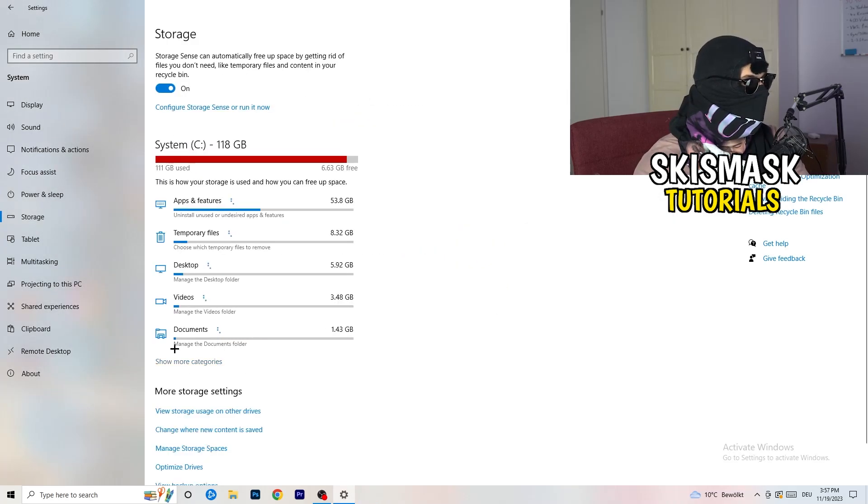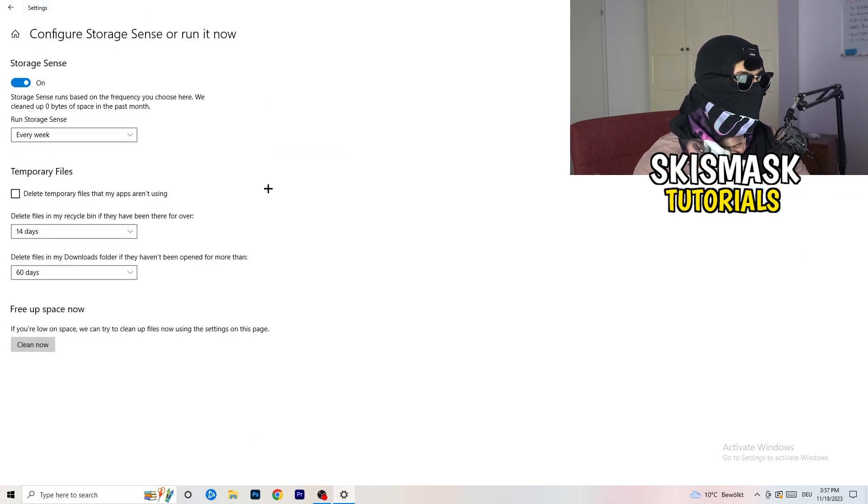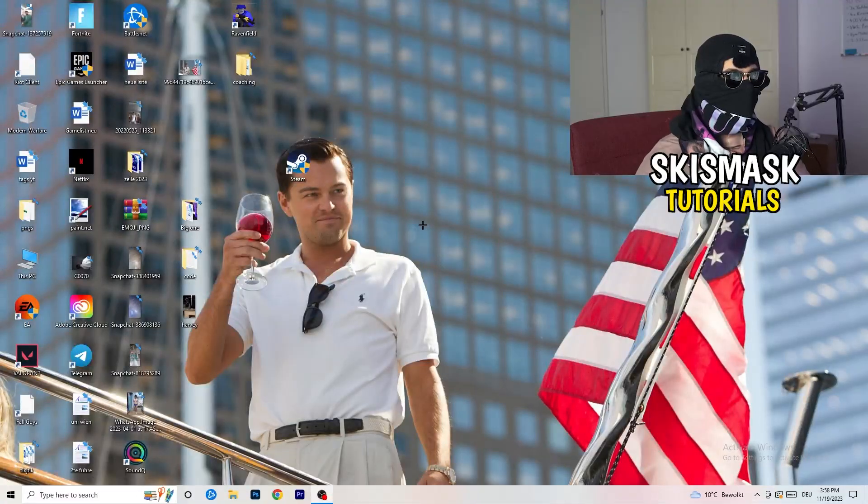Go to Storage and click 'Configure Storage Sense' or run it now. Copy these settings — keep it running every week, 40 days, or 60 days. This will delete every temporary file on your PC, freeing up storage and helping your overall performance. Once finished, close this.